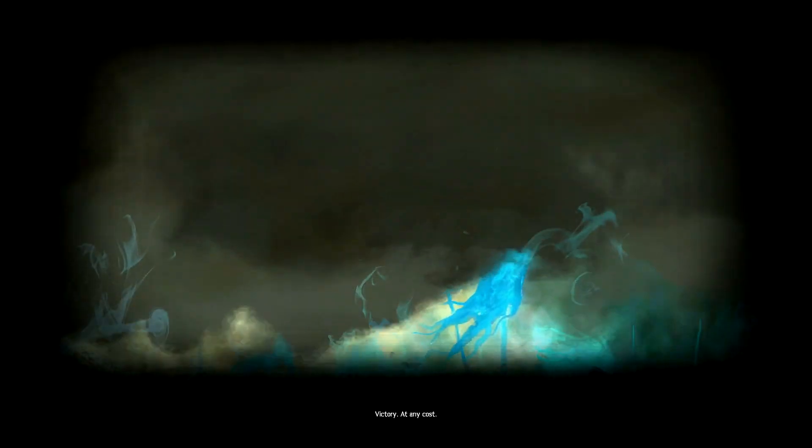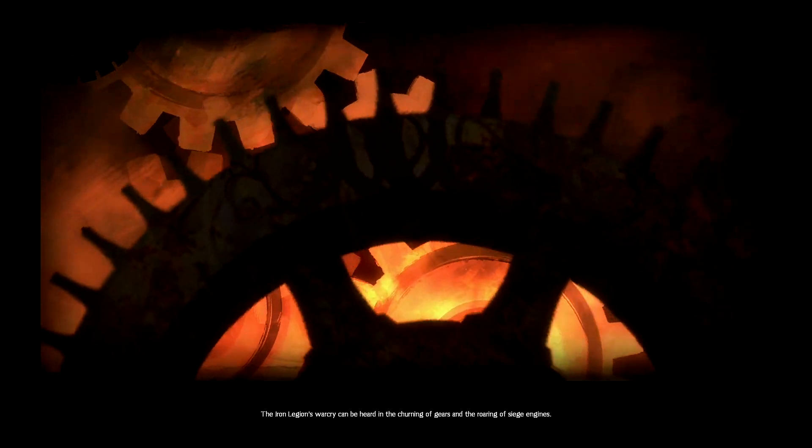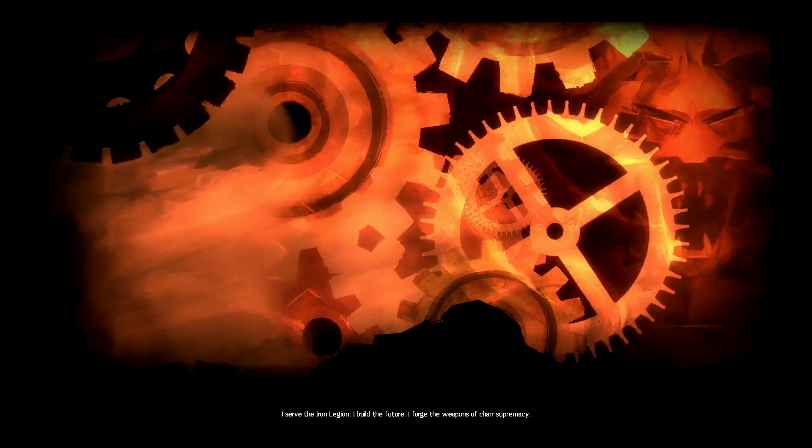Take note you'll find a bunch of different symbols when you're going through the map. You'll see a little golden heart — these are known as Renown Hearts. They are NPCs that are in need of assistance and can offer you help; they are your basic side quests in most MMOs.